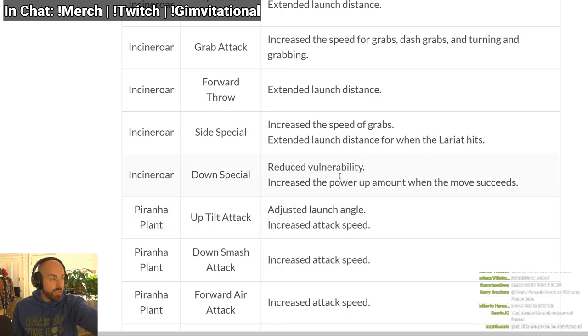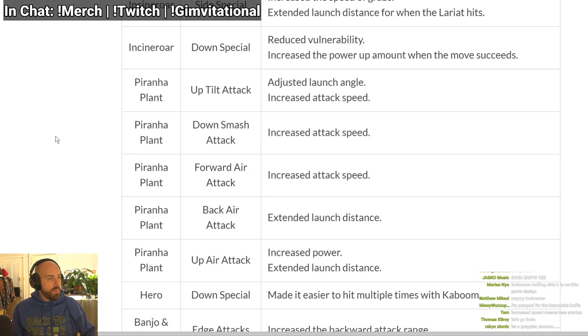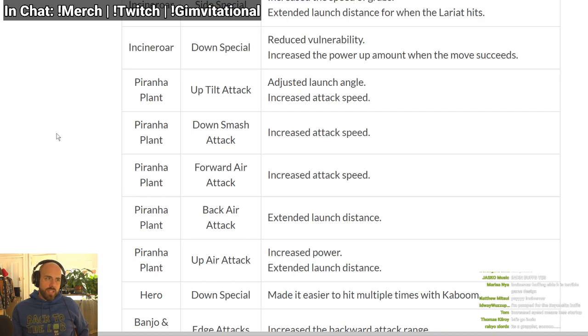Down special: if it has reduced vulnerability on hit, that means he can combo out of it. Increased power when the move succeeds — I can't wait to see what that means. Piranha Plant: different launch angle on up tilt which means you might be able to combo off it. And it comes out faster.